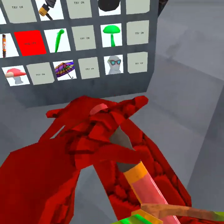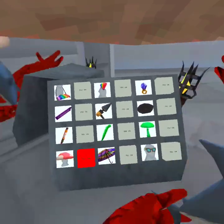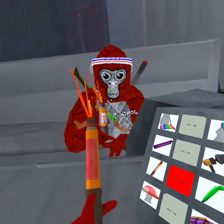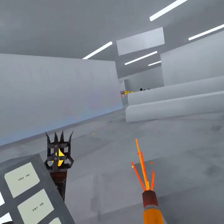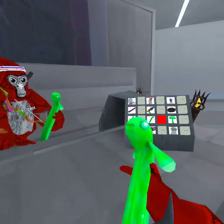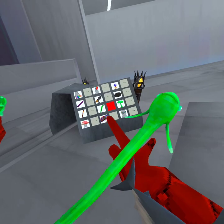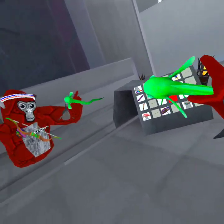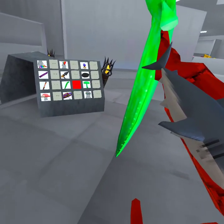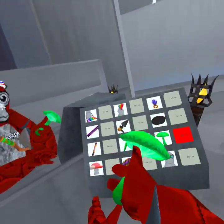Then you get this one — it's pretty sick I guess. It doesn't really do anything but it makes noises and sparkles with a bunch of effects and particles. Then there's this pretty interesting looking cosmetic — I think it's an eel or something and you can shake it around and it makes these noises. It's pretty cool, I don't know why you would buy it though.